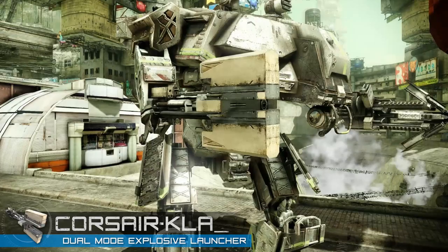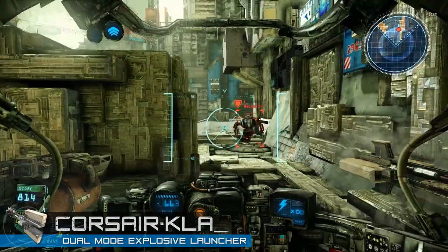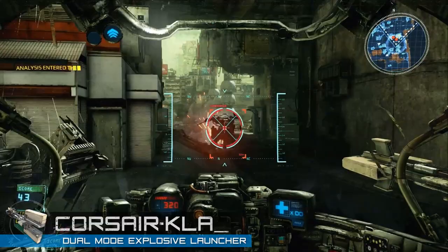The Corsair KLA, or as we like to call it, the Claw, is a unique dual-mode weapon. Triggering its primary mode fires a powerful grenade at your target, while switching to the alternate mode transforms the Claw into an airburst MIRV launcher, most effective at close range.